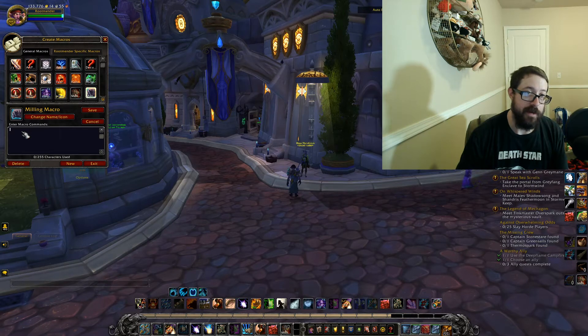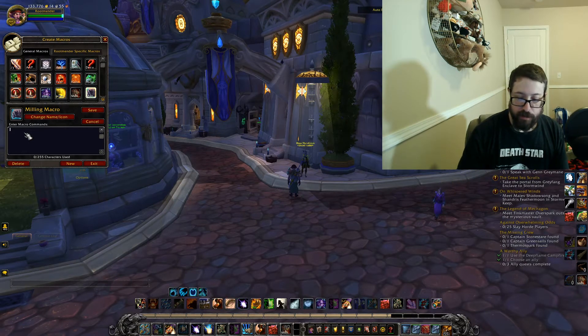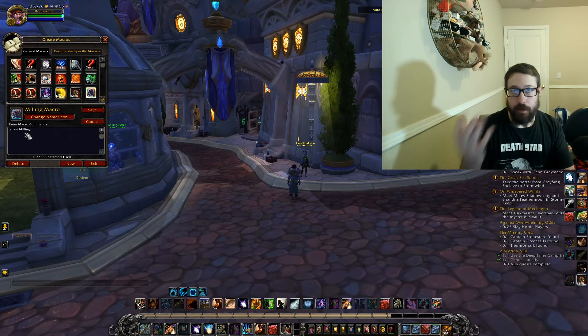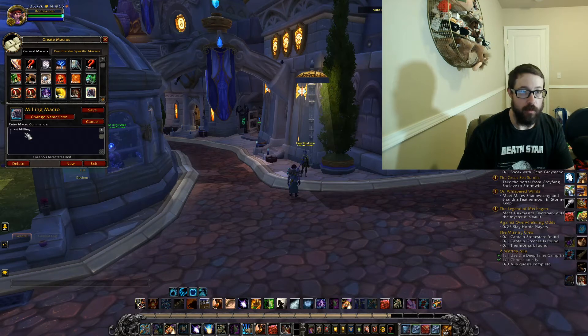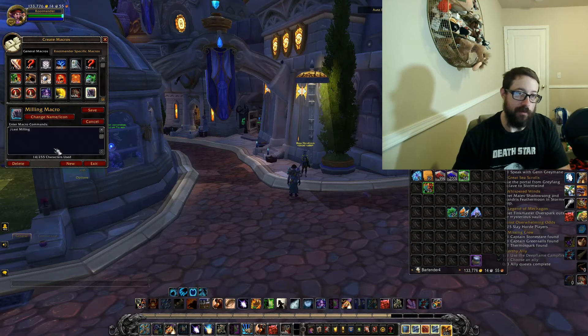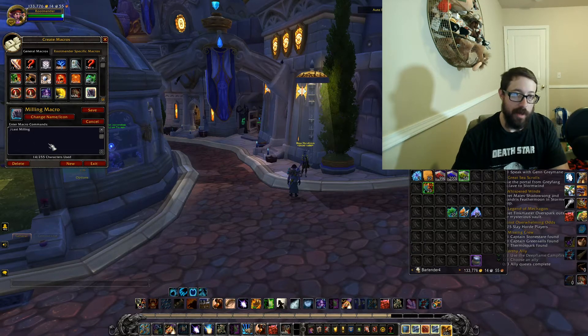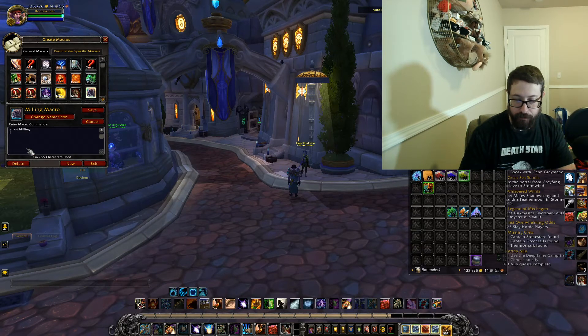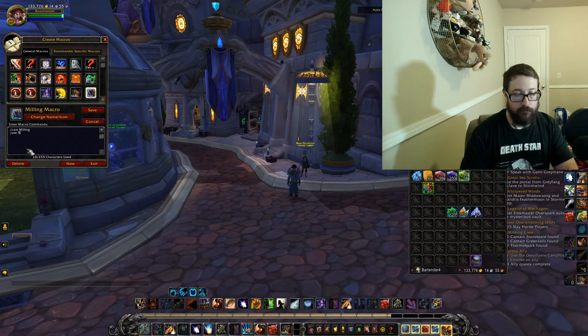You get over here and you need to enter the macro commands. You're going to do a backslash cast and then you're going to cast milling. Obviously you want to spell it right or else it's not going to work. Hit Enter and then you've got the next line. You have room for 255 characters in here, but we're not going to use all of that. You can do one macro for each expansion or lump them all into one.